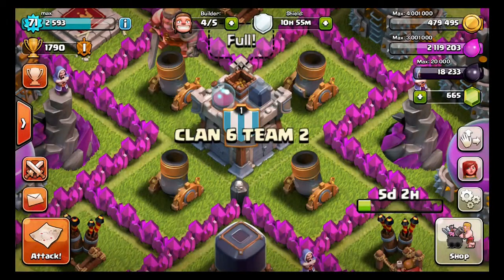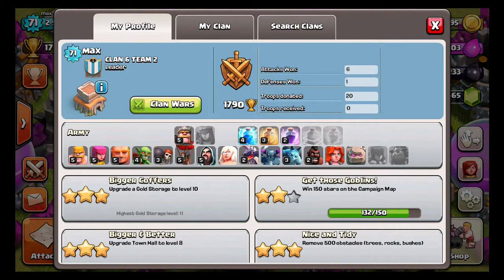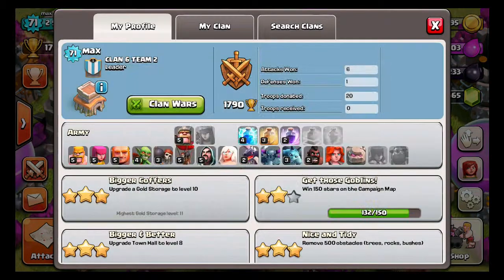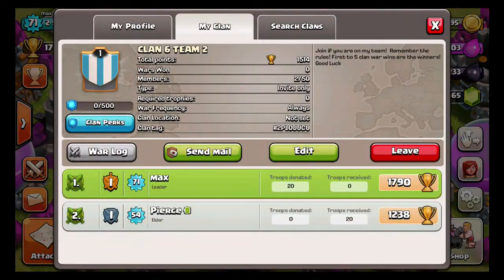The big part is the clan war opt-in/opt-out feature. You can now choose if you want to be in or out of the war. You go into your profile and click the green clan wars button, and you select whether you're in or out. As you can see, I'm currently set to 'in.'